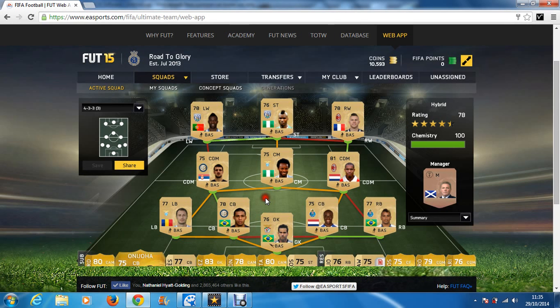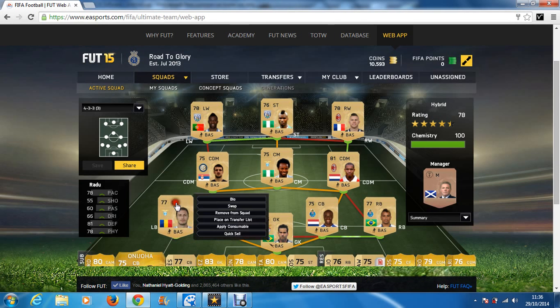At left back, Radu has 78 pace, 81 defending, and 78 physical. He's a great left back, almost the all-round package — just needs a bit more passing and dribbling. At CDM we have Nigel de Jong and Kuzmanovic.